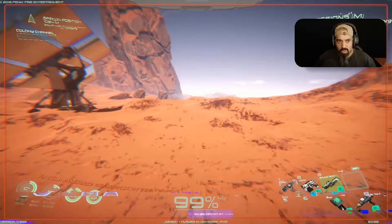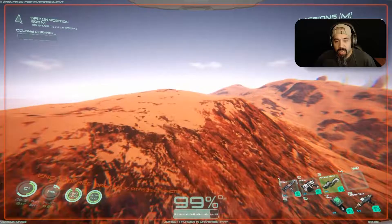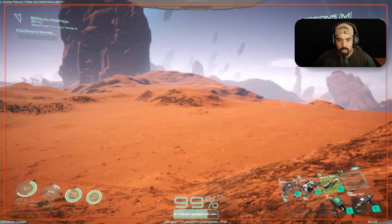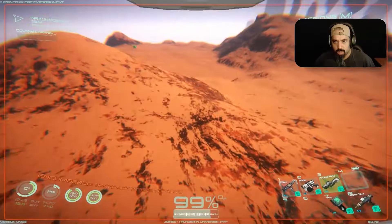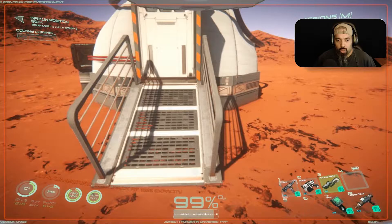Let's go back — spawn position is this way. I thought it was the other direction. One of the things I have to learn how to do that I've never done on my previous playthrough is beacons. I learned how to place beacons. Where's my dome? Oh, here it is — made it back to my dome.